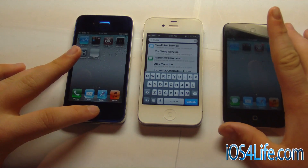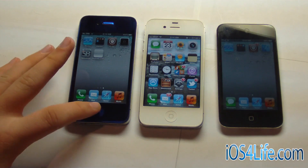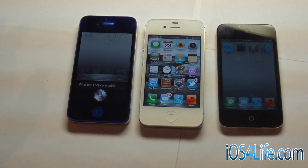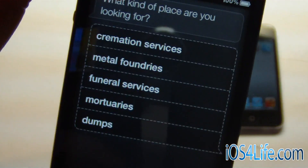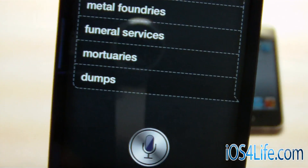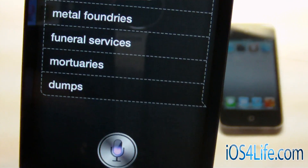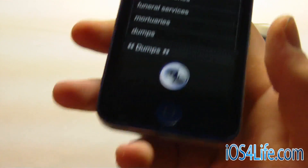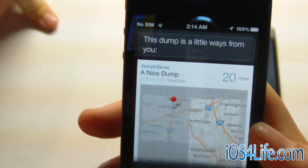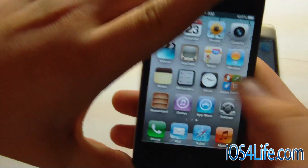Now we're going to get into the actual Siri functionality and what the current status is. So if we go ahead and make a dictation or a command — "Where can I hide a dead body?" — Siri responds: "What kind of place are you looking for? Cremation services, metal foundries, funeral services, mortuaries, or dumps?" We selected dumps, and here we go — we have a dump. So Siri is fully working on the iPhone 4, as well as dictation.